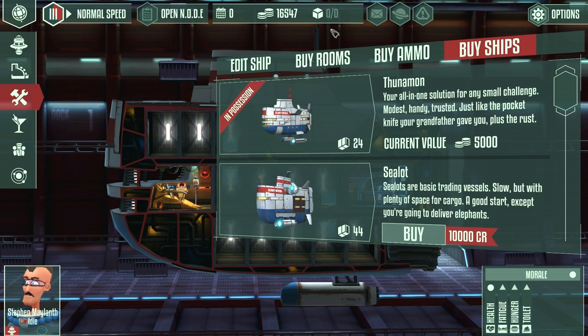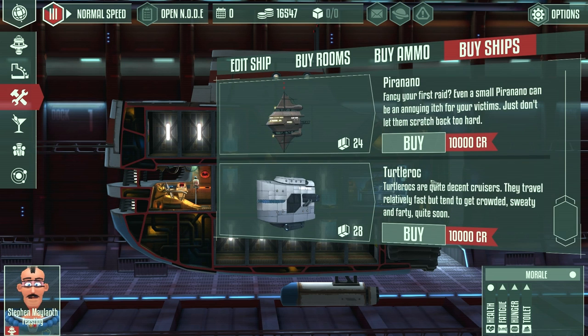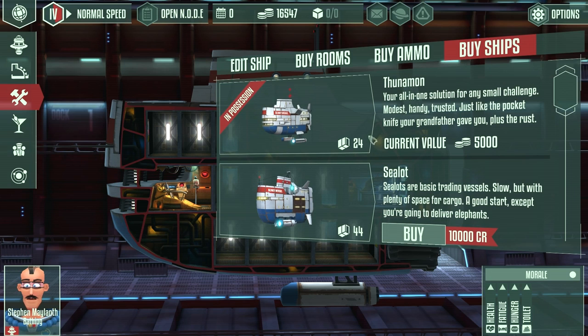If we go and buy a new ship, the trade-in value is half of what it is right now, so we'd get 5,000. That gives us 21,000, which puts us down to 11,000 if we got like a Piranano or a Sealot. I think we're probably going to go with the Turtle Rock because it's that middle-range cruiser that does reasonably well in both combat and trading. But for right now we're going to stick with the Thunamon.